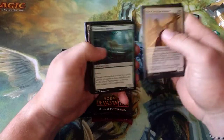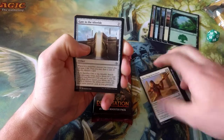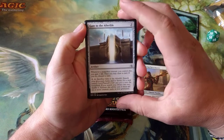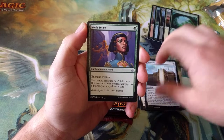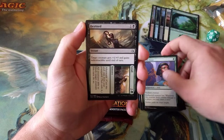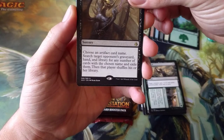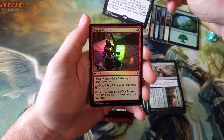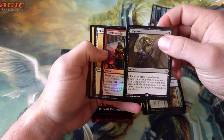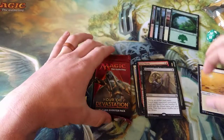One, two, three, four, five, six, seven, eight, nine — oh, we do have a foil! Can we get ourselves an invocation? We have Gate to the Afterlife, Sixth Sense, Destined to Lead, and our rare is Dispossess. Our foil is an uncommon — Deem Worthy. Foil Deem Worthy. So that's our first pack.